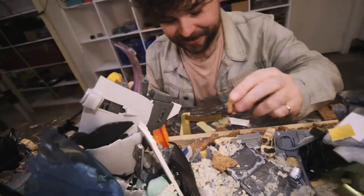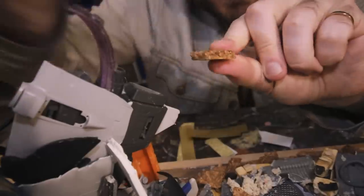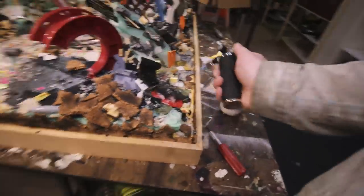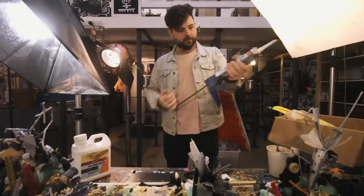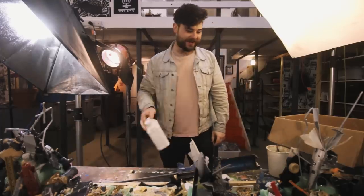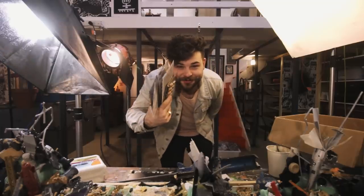I can't believe I forgot to add cork. It's really a tabletop staple — it has these nice rough edges when you break it off and can be painted like stone or slate or metal. We're out of gap filler, hot glue sticks, and PVA glue, totally out. But we have a shit ton of super glue.